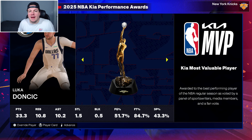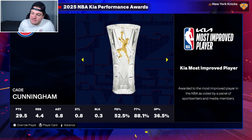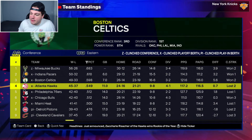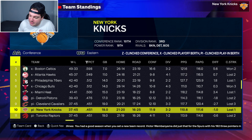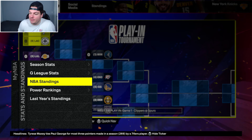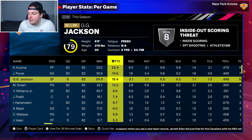We had a feeling that year one in New York may not be so great, and that feeling unfortunately came true. We finish year one with a record of 37-45. In hindsight, it's nothing to be happy about, and we certainly have our work cut out for us. Luka Doncic wins his first career MVP. We ended up in the play-in and got bounced by Cleveland. I do not like the fact that teams under .500 even have a chance to make the playoffs, but maybe that's a hot take.